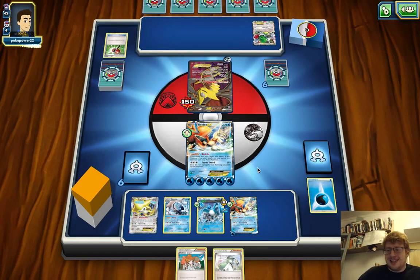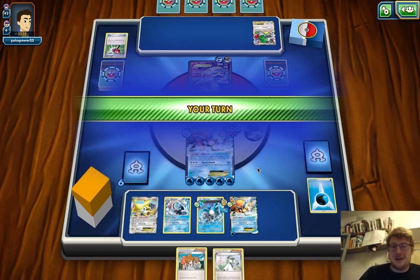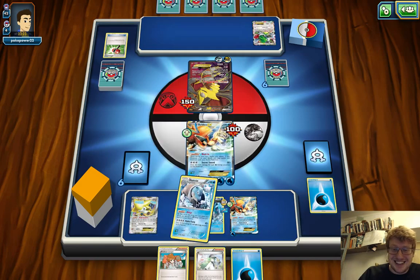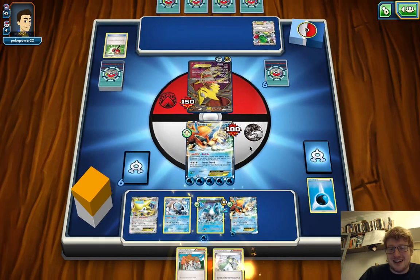Our opponent decides to hammer off our bench energy. Why would he do that? We're going to get hit with a Chaos Wheel — that's absolutely fine. The thing is, it's actually a pro play to get three prizes off our Articuno and put them on a clock. It could actually work. I'm going to luck sack this guy — miss plays turning into pro plays. We still have the attack with Keldeo if we miss with this Articuno.